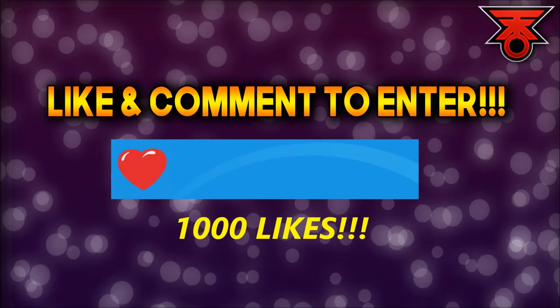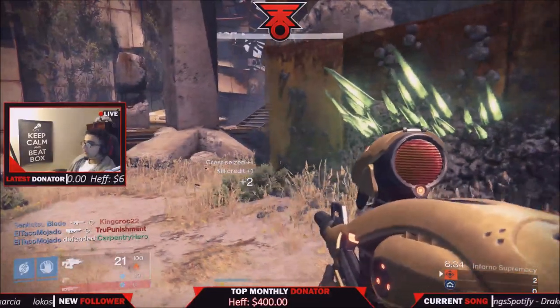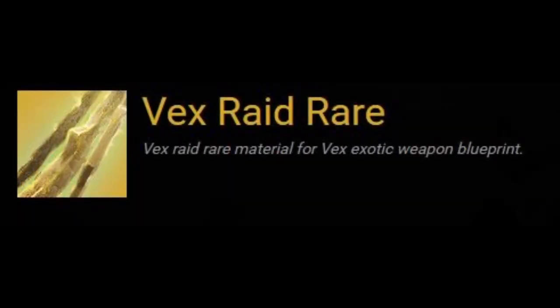Hey, if you want this emblem make sure you like this video and comment down below. What's going on YouTube, Snipes here with TKO Gaming. What you see on your screen is datamined information — Vex Raid rare materials for a Vex exotic weapon blueprint. We're gonna get to talking about that a little bit later in the video.